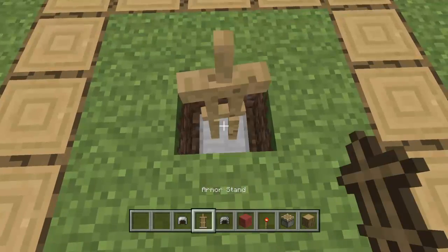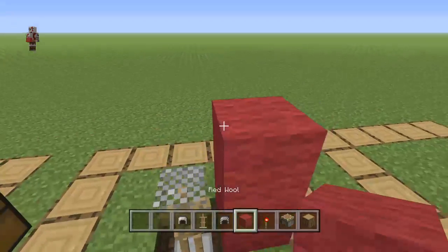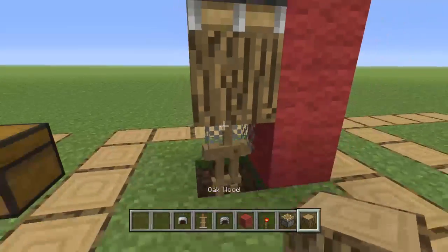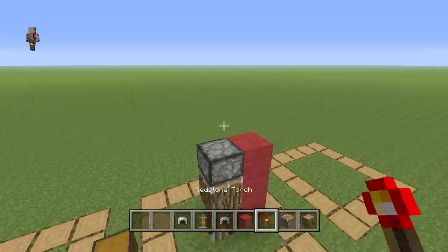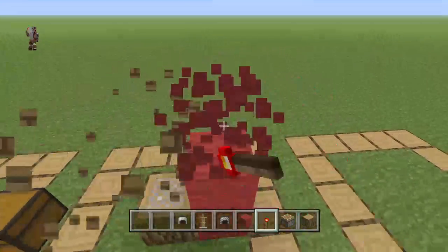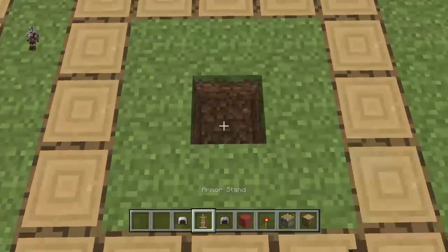First, for the checkerboard: place an armor stand, put a chain helmet, then put red wool. Then you're going to want to put a piston facing upside down, and use oak wood because it looks really nice. Then jump up, place the redstone torch, break the piston, and there you go — you have a checkerboard.